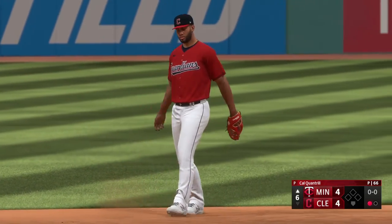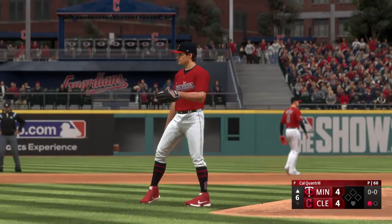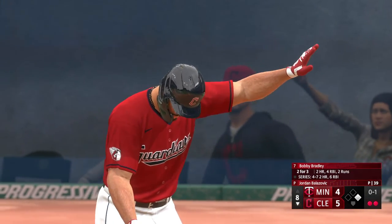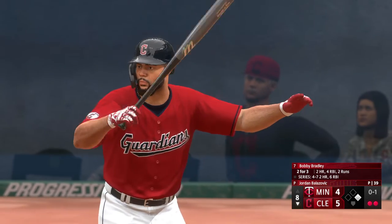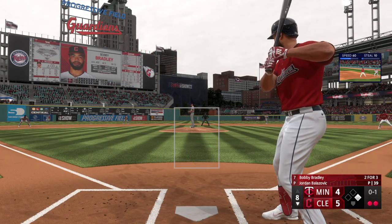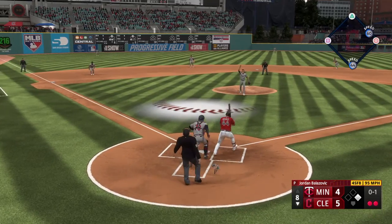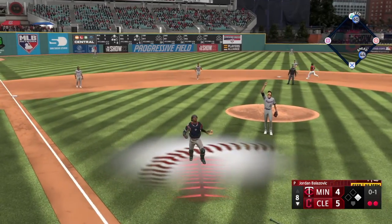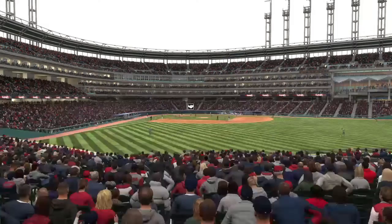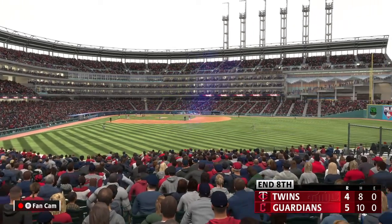Now batting, first baseman Omar Narvaez. Man at first, and now it's Bobby Bradley hitting — he came into the gates a really strong hitter. Bobby Bradley — next pitch is popped up, and he makes the play. That's out number three, one left for the Guardians as they hold on to a 5-4 lead.